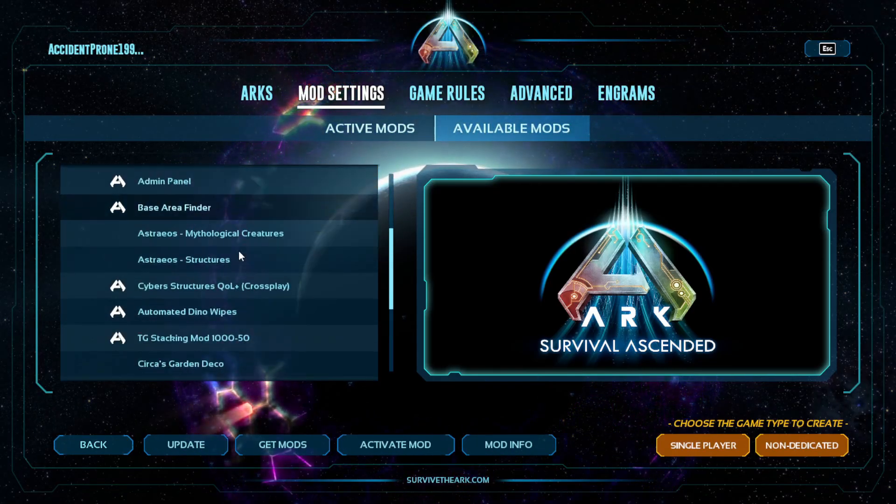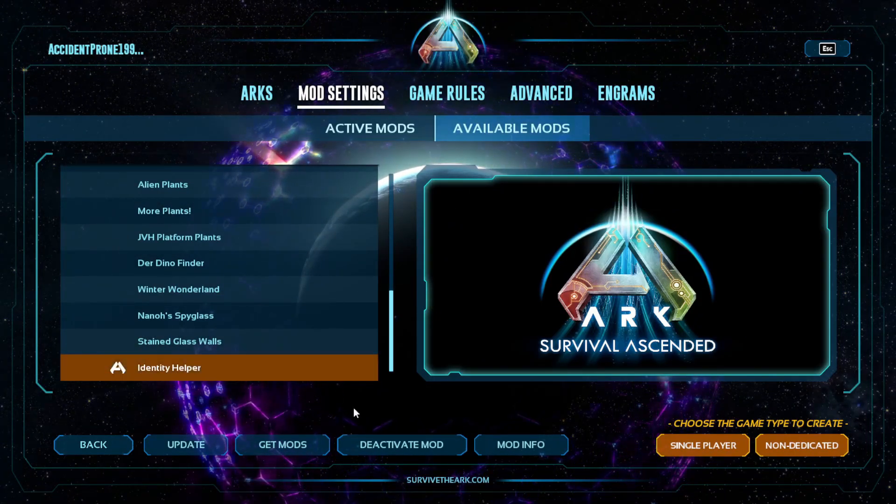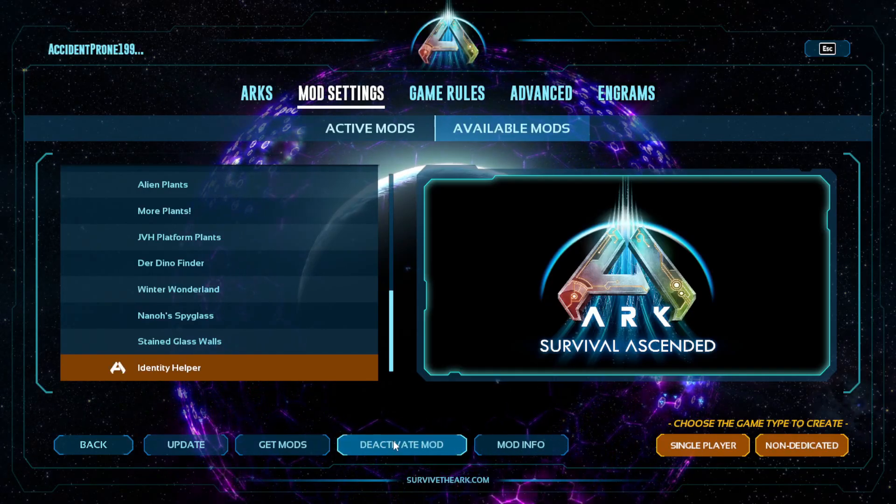Scroll until you find identity helper and click to highlight it. Make sure to activate the mod here — it should have a big arc symbol if it is activated.